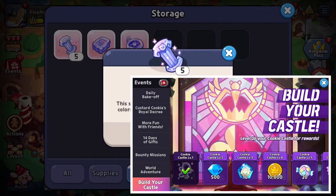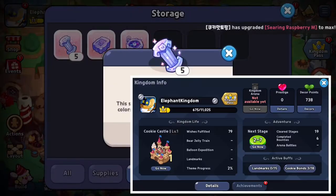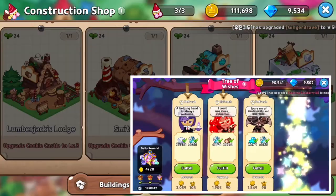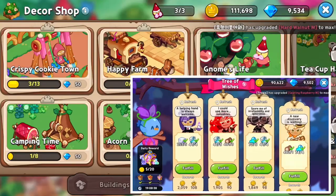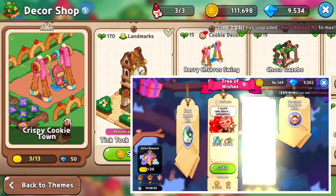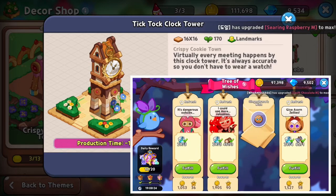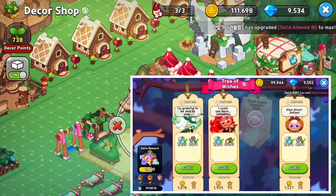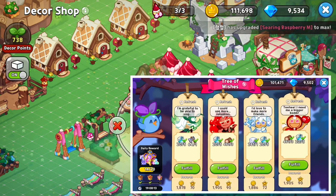Thanks to those little boosts, we have four or five pillars, and we also have 111,000 coins — that helps too. We are building the all-helpful Tick-Tock Clock Tower, decreasing production time by 1%. Yeah, it doesn't do that much, but it's really cool looking too.